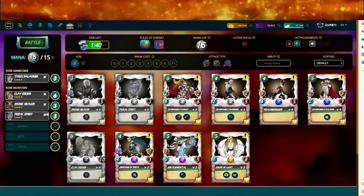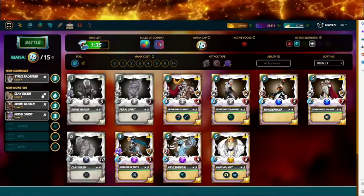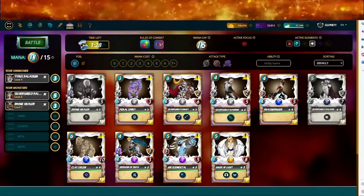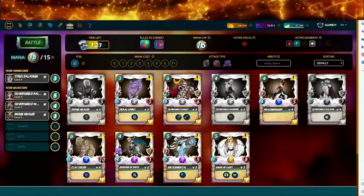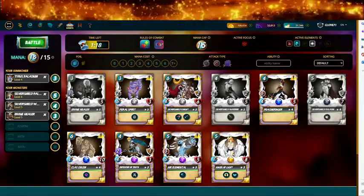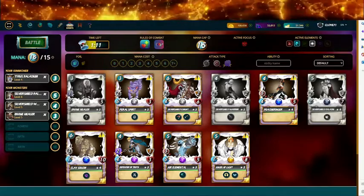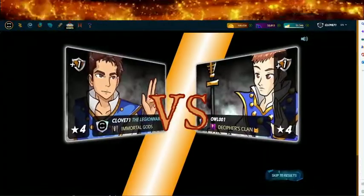That's just dumb. Can I do social plating instead, with the Silver Shield Warrior hitting and a healer at the end? That might work. It's exactly 15 mana. Let's go ahead and put it in. I wanted to use Clay Golem but I just don't see how that will work for that mana.